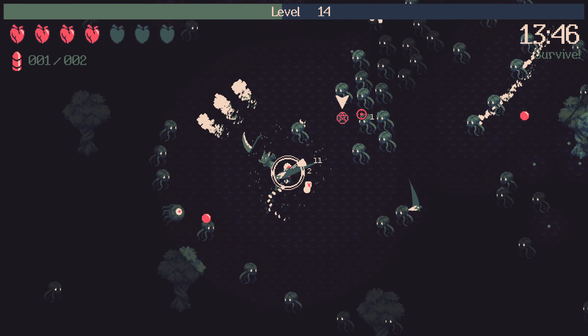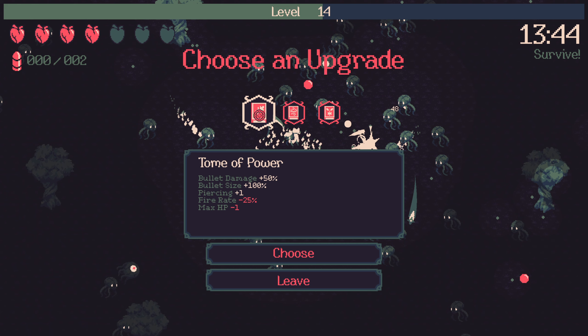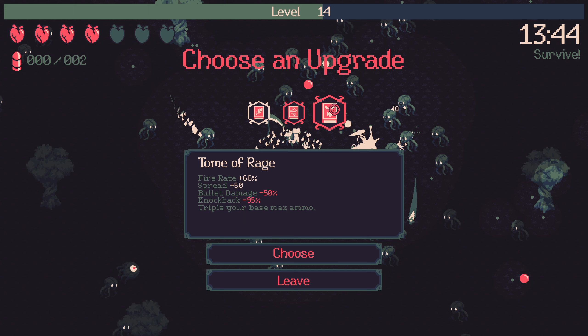Get rid of a bunch of this chaff. Tome of Power: bullet damage plus 50%, bullet size plus 100%, piercing plus 1, fire rate minus 25%, HP minus 1. Not bad. Move speed increase or fire rate spread — bullet damage knockback. We don't want fire rate really, so we'll take Tome of Power.